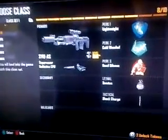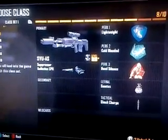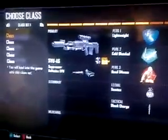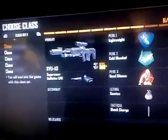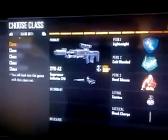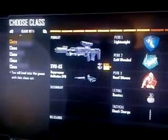Anyway, here is the class. It's the SVU with suppressor and CPU, with Lightweight, Cold-Blooded, and Dexterity. Stinger and shock charges. He said I had to use my lethal and tactical, but I don't really like using them unless I have C4. Tactical insertion is the only time I use it. The SVU is a real pain with the suppressor — oh my god, I hate it.